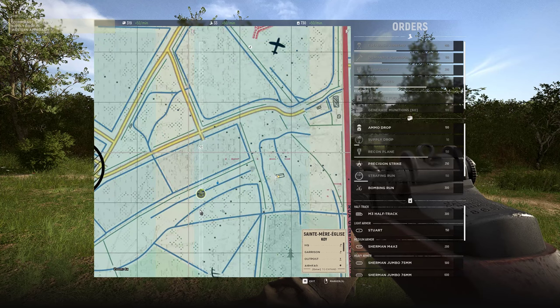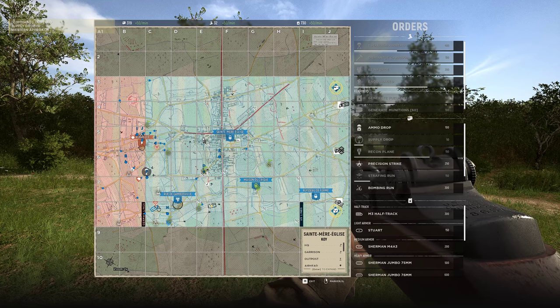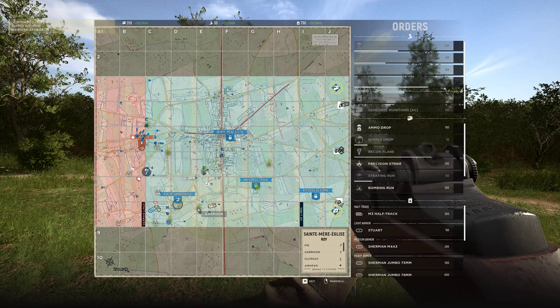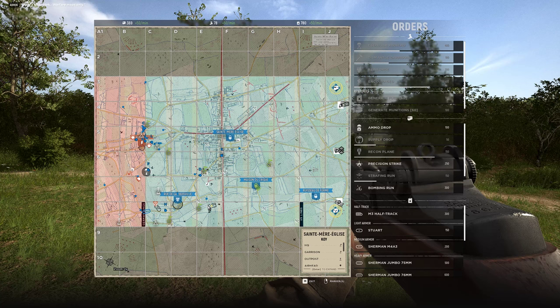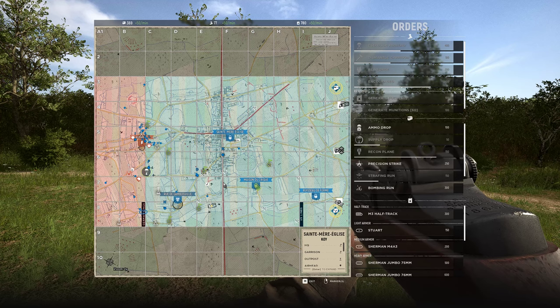Quick tip — strafe, look at the way it's pointing. If I were to put the strafe pointing downwards, the plane has to travel from all the way at the map's edge and then hit the garrison. But because I pointed it from this end it comes down faster, way faster near map's edge. So quick tip: strafe will hit your target faster based on which direction it starts from.